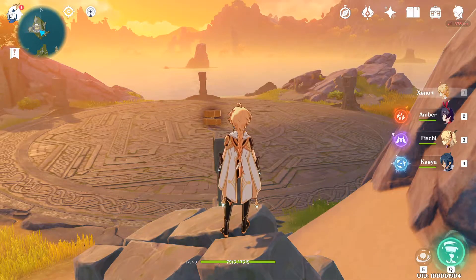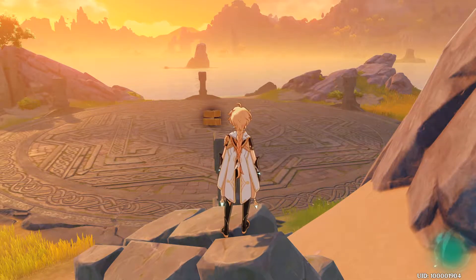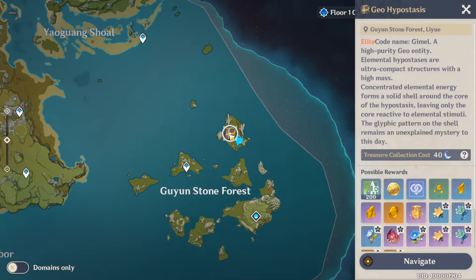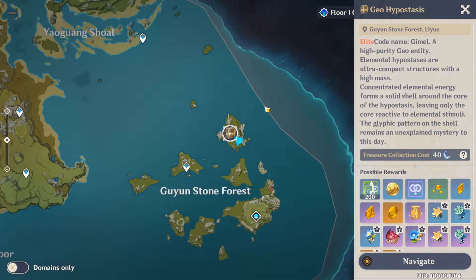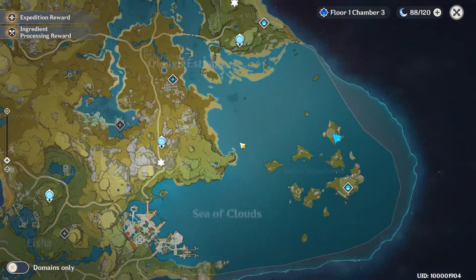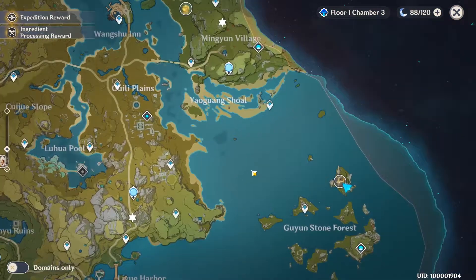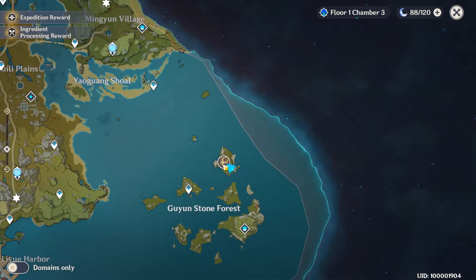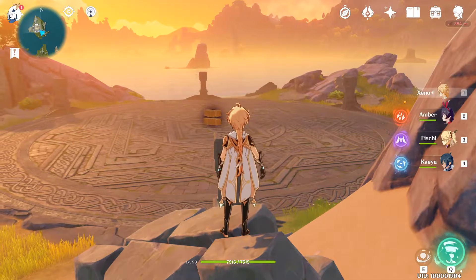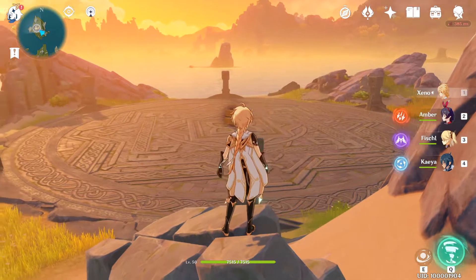What's going on guys, thanks for stopping by the channel. Today we're going to fight this beautiful boss, an elite known as Geo Hypostasis — I think I'm pronouncing that right. We've explored most of the map at this point, really all of the map that's currently available in the open beta, but we haven't fought this particular boss yet. We fought the other cubes but not this one, so let's jump into it and see how we do.